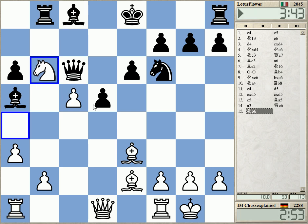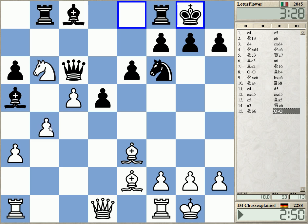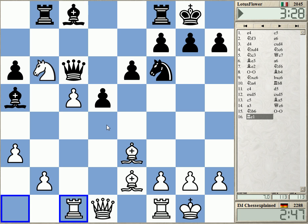b takes, pawn takes, becoming rook c1, rook c7 — that's just very good. And I can force this with b4 next move. Yeah, I have this move as well, strengthening the idea a bit.